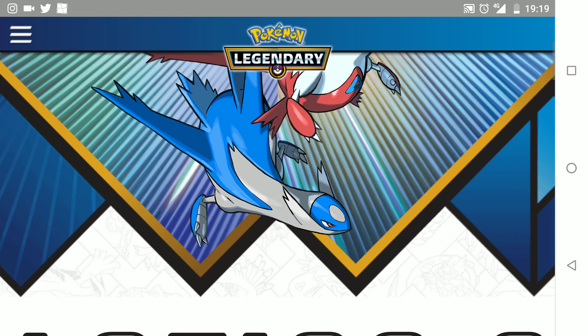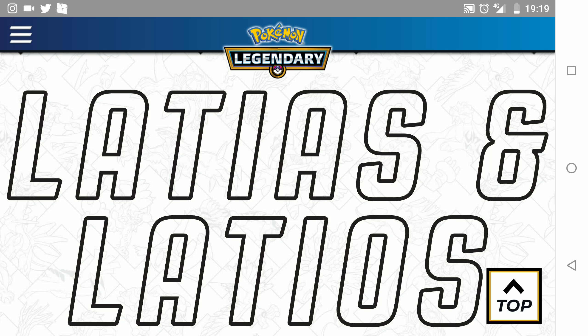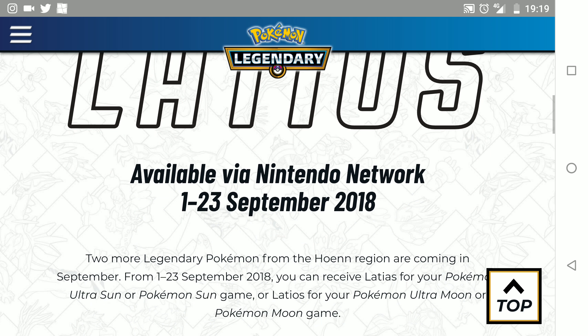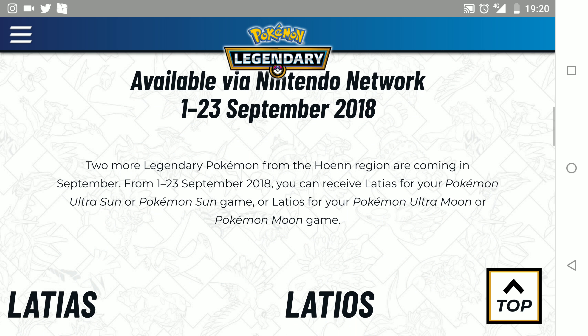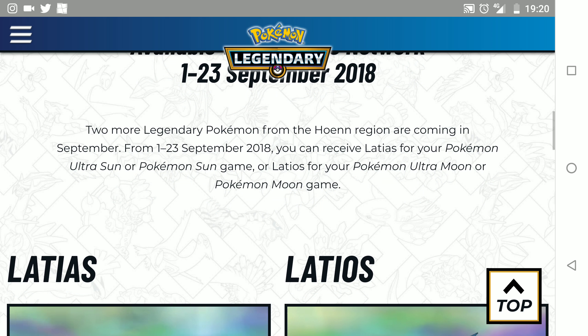Hi guys, welcome back to another episode of G&G News. Just to let you all know, Latios and Latias are available via the Nintendo Network from the 1st to the 23rd of September 2018. In America, they are available in Best Buy. I don't think they are going to be distributed otherwise apart from the Nintendo Network. So it says 2 more Legendary Pokémon from the Hoenn Region are coming in September from the 1st to the 23rd of 2018.